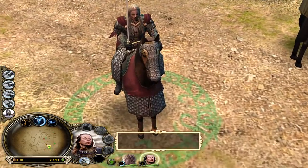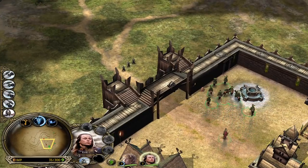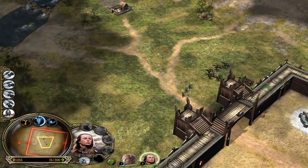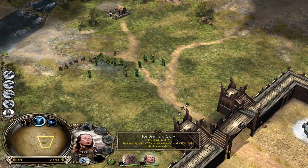Let's take a look at Theodred and his abilities. He looks like this - the textures are actually amazing. Right out and meet them - for death and glory! For Rohan, for our people! They are level two now - we can use death and glory.